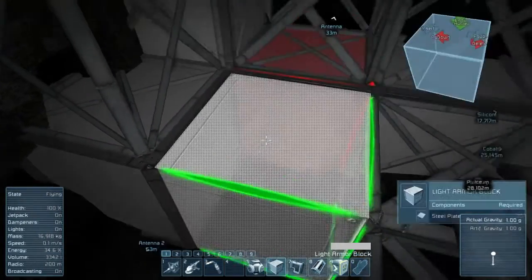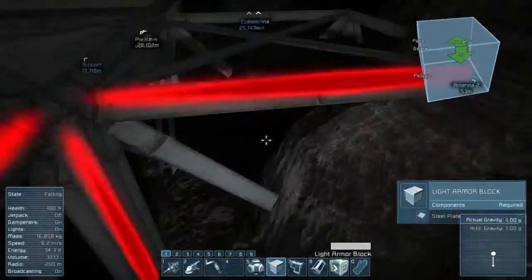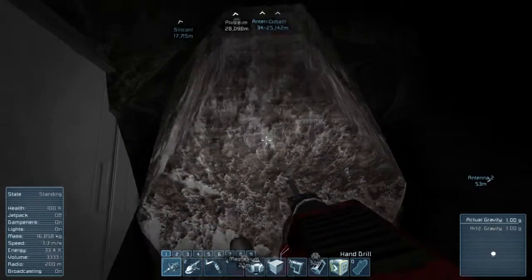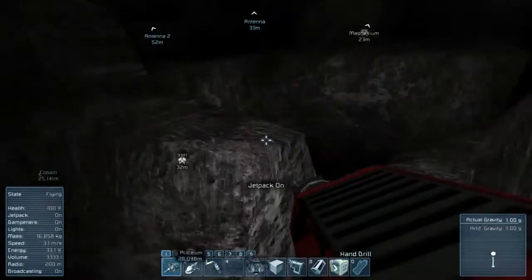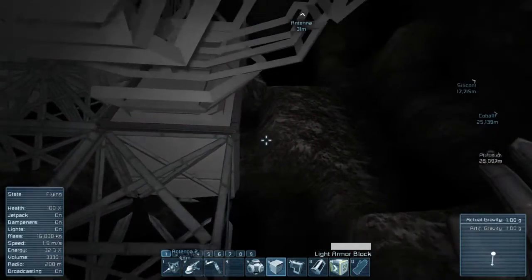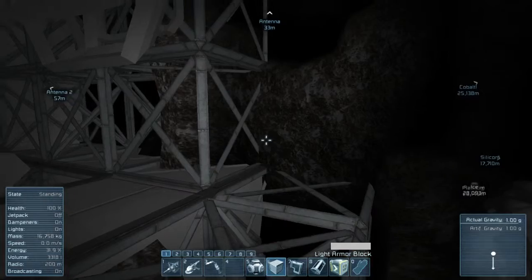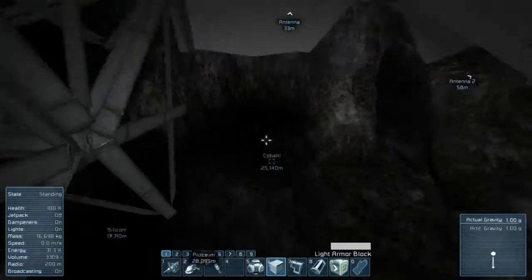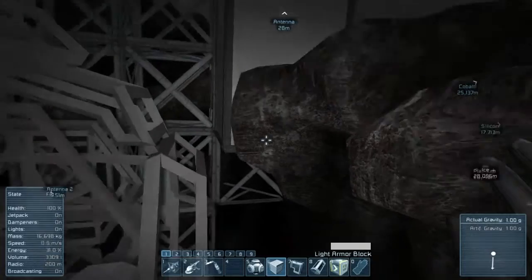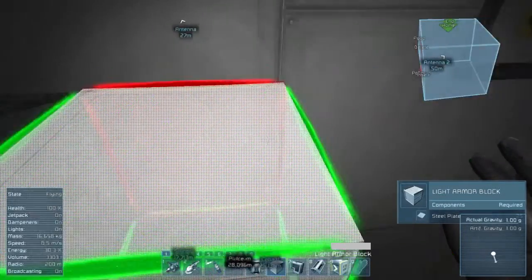I'm gonna have to figure out what to put in here, because this is gonna be a lot of space for just a reactor. There we go. Alright, I'm just gonna lay the entire frame out here. How is it that you'll be drilling something and it'll drill like a cone out from underneath you? That doesn't make any sense to me. Dang it, this is quickly becoming a mess.